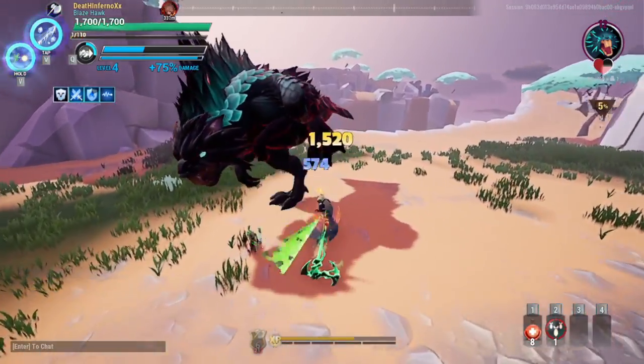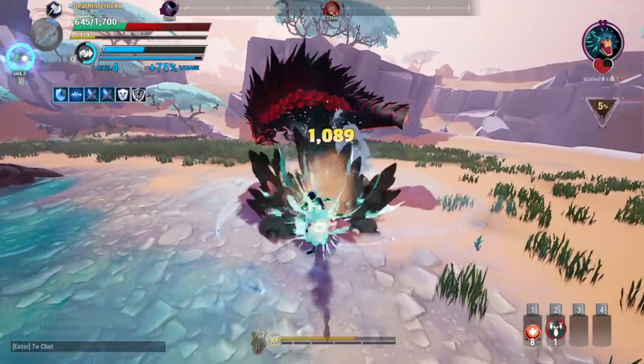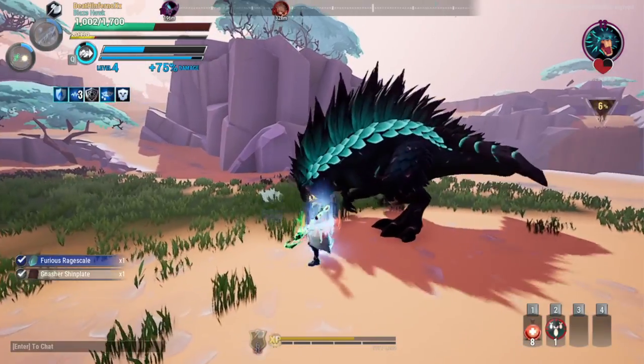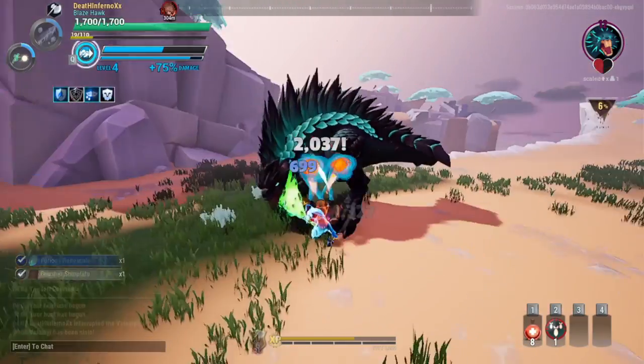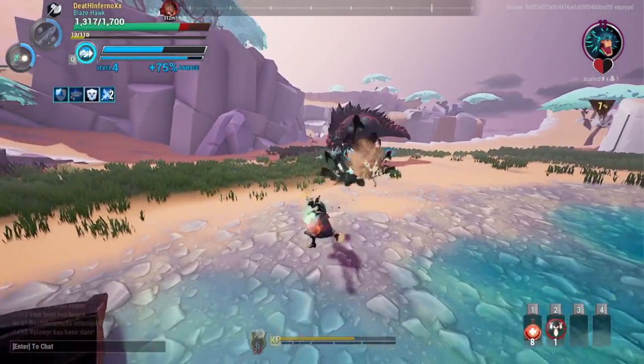This build also comes with very high life steal. Let's get hit — that's okay, dash in and heal back to full HP. The 27k you see is without the cunning, and I'm going to show you how the damage looks without the criticals as well.